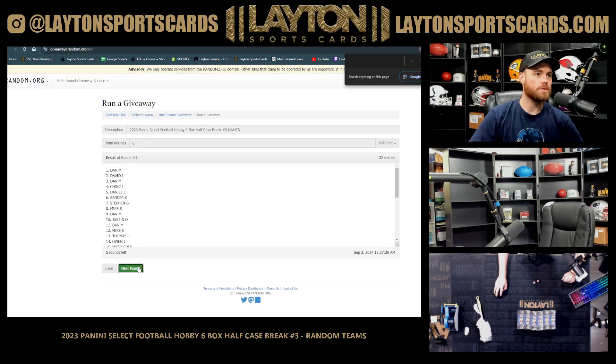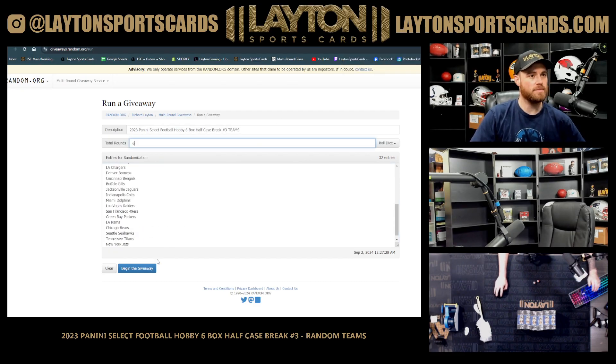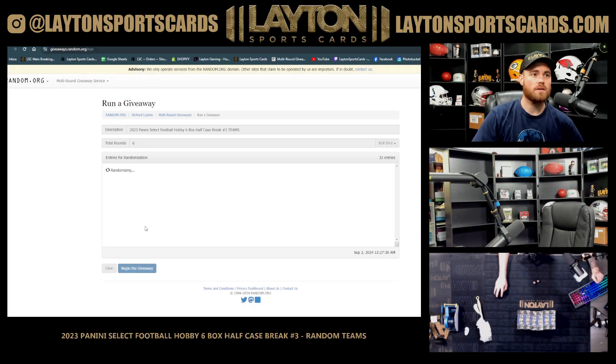One, two, three, four, five, six — Joseph S down to Ching L, and the teams now six times also. One, two, three, four, five, and six — Falcons down to Rams.